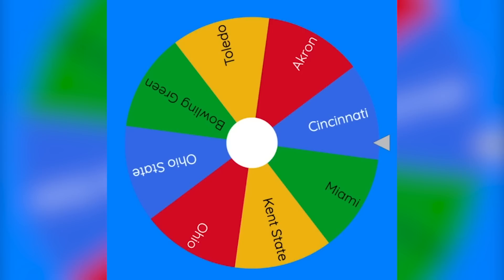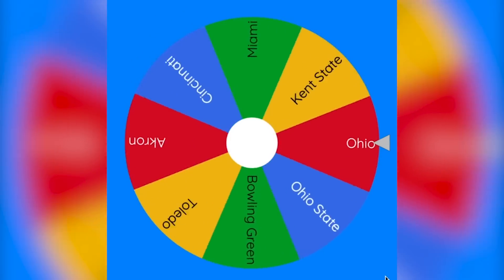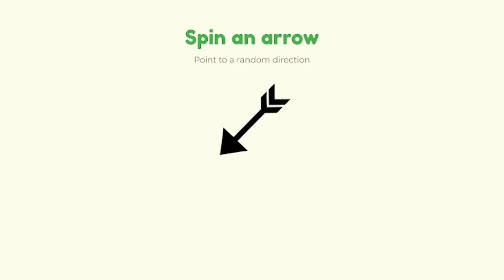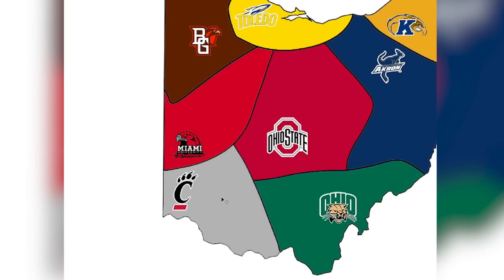Here we go, guys. We have the eight Ohio teams in this wheel. Let's spin the wheel for the first time and see who will be attacking first. And it looks like it's going to be Miami — they will be attacking to the southeast. Looking on our map, it looks like they are going to be playing Cincinnati.